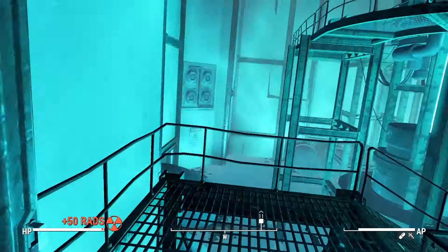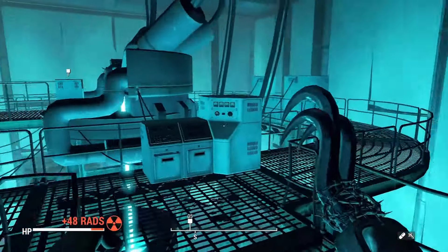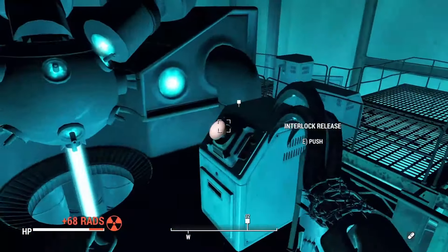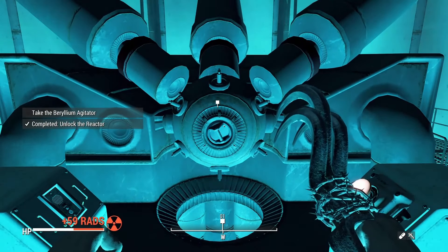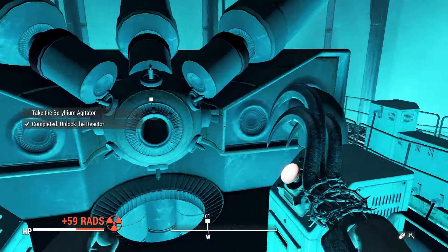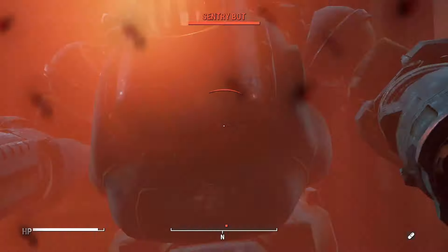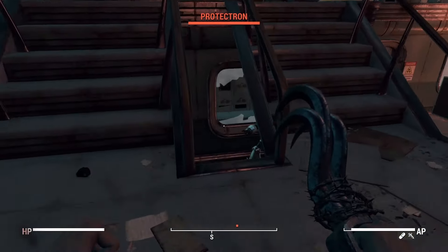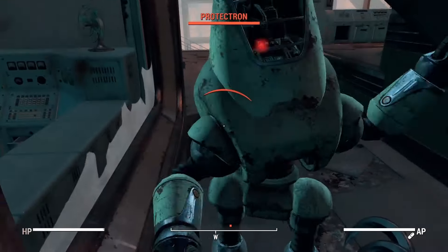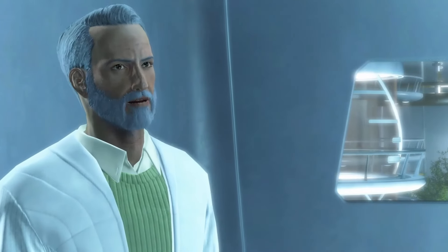We go get the beryllium agitator. In the sense that the Institute is using it, it makes more sense than what the Brotherhood is using it for — the Brotherhood's using it like a battery, but the Institute seems to be using it for what it's actually designed for, which is to give you the capability of producing power from beryllium or something. Heavy hit on a security sentry bot takes it out in one shot — the Instigating modification is amazing. The protectron actually gives us more trouble than the big death robot with a nuclear reactor in it.